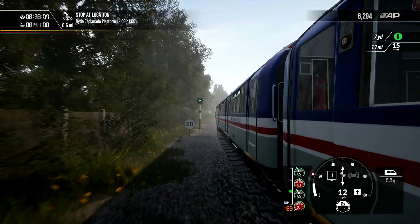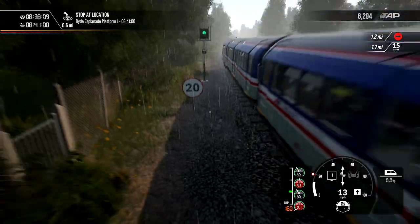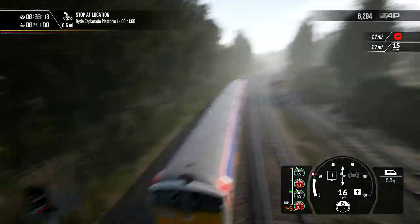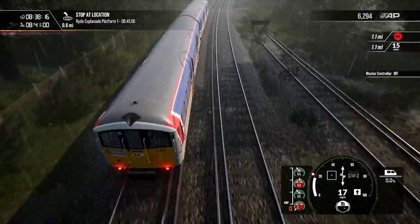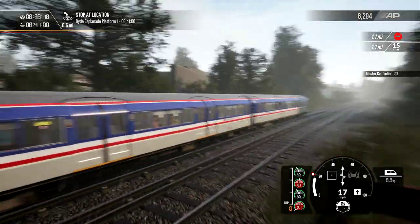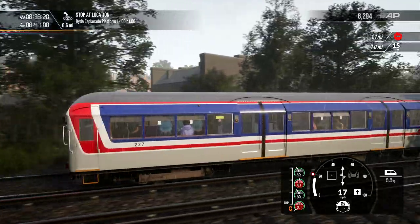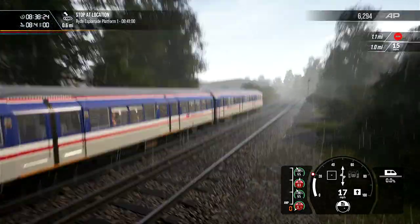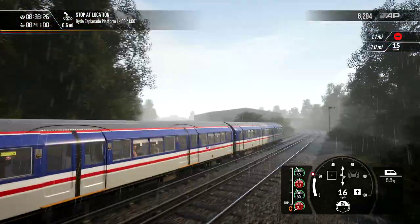So we're going to drop down to a 20 mile an hour limit now, and in 1.1 miles we have a 15 mile an hour limit. It's quite a small train, isn't it, compared to some of the trains. But part of the fun of this game is playing lots of different trains. And we haven't seen another train pass us at all, but I notice now we've got two tracks.